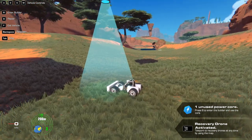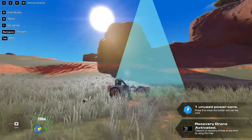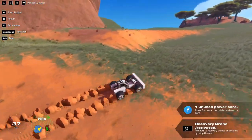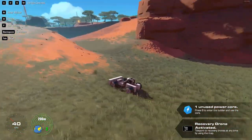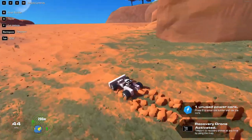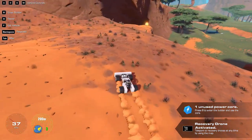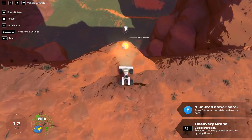Now there's something over there on that weird rock — looks like it might be another power core up on that ledge. We just have to go around exploring a little bit. It's a good thing they gave us a car capable of pushing things around. Up here — yeah, there it is! It's a headlamp. I don't know how helpful that'll be, but alright.